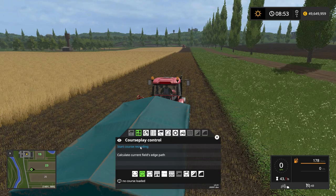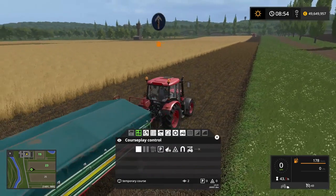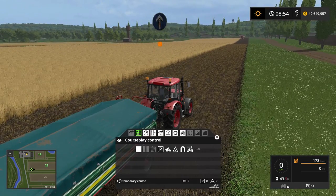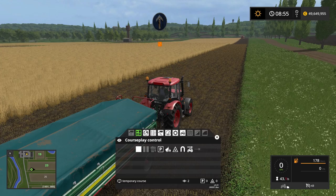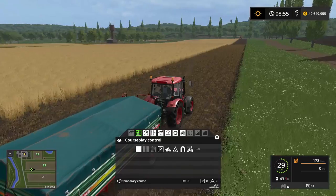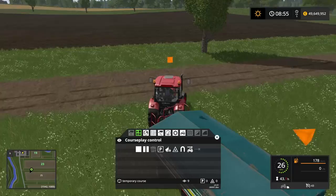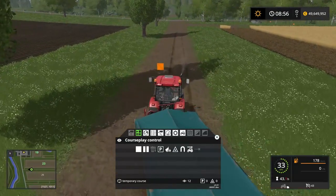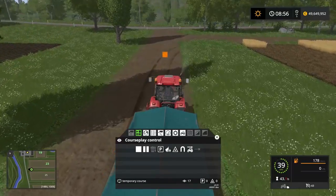So we start up the tractor and we press the start record button. A good tip with Courseplay is when you start recording a course like this, the first three waypoints you want them to be in a relatively straight line. So we have one waypoint, two, three, and now we can start actually turning. You don't want to turn within the first three waypoints, at least not a lot.